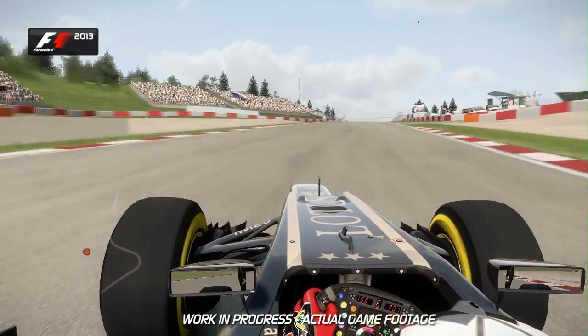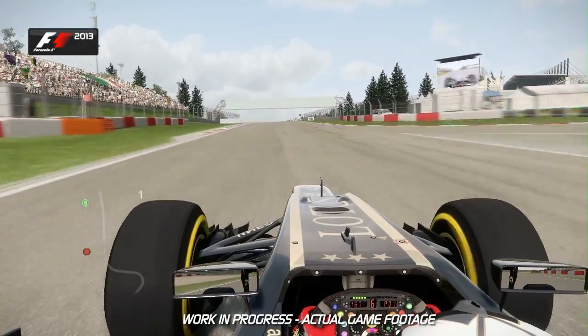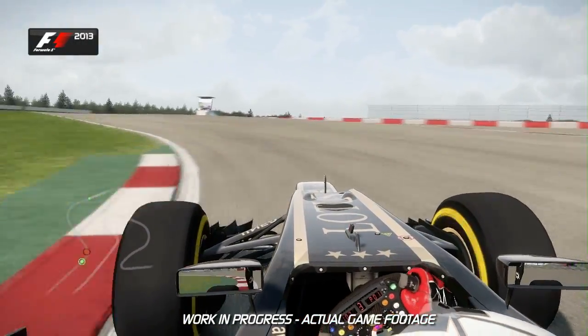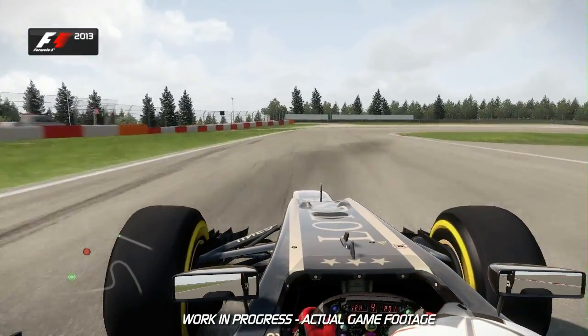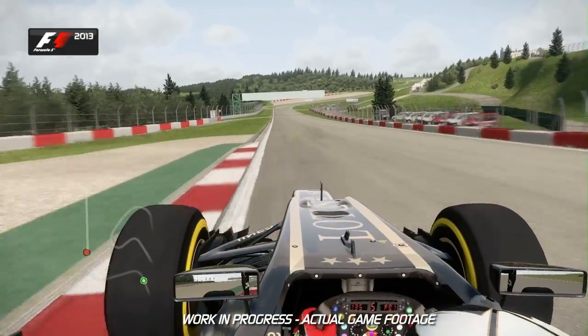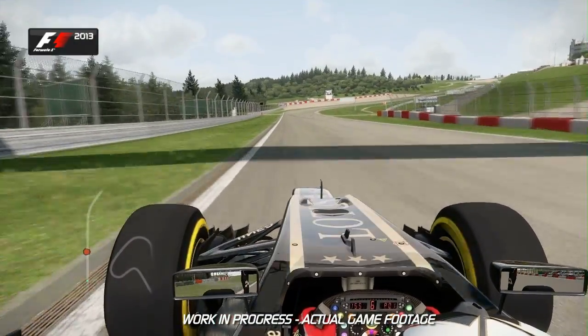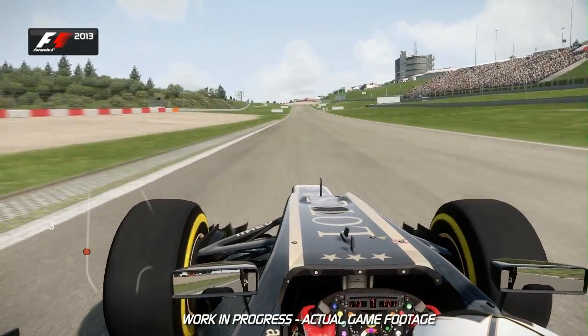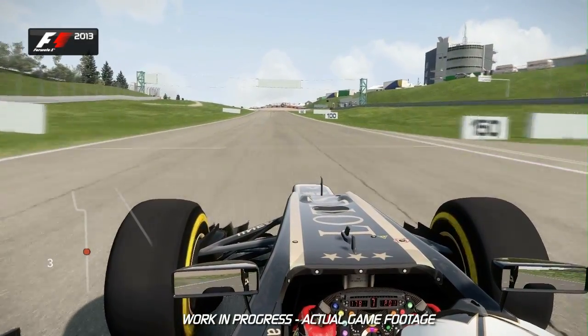The track continues to climb towards turn 11, the 90-degree left-hander. Brake just after the 100-meter board and carry a lot of speed into this one. You can use the exit curb and then swing the car over to the right-hand side at turn 12, and again use all of the curb on the exit to maximize speed through the flat-out right-hand kink at turn 13. Get the car to the right-hand side and brake again just after the 100-meter board.